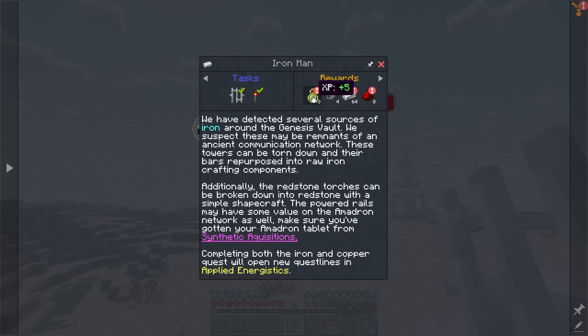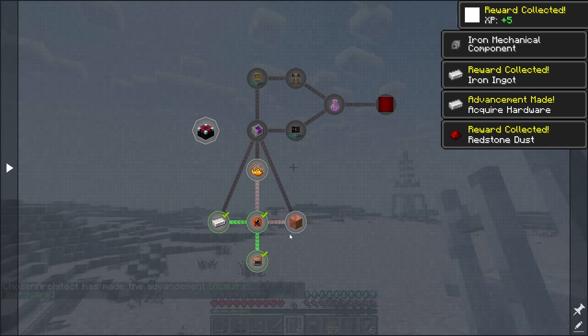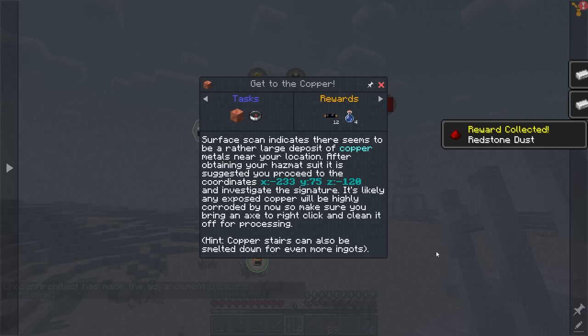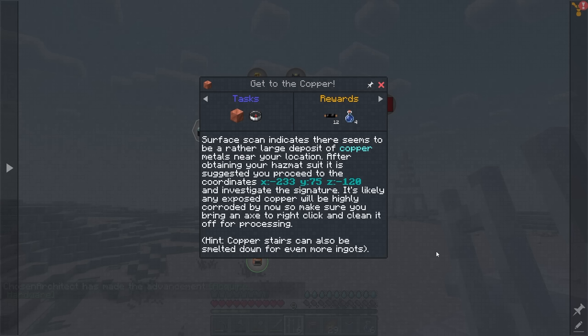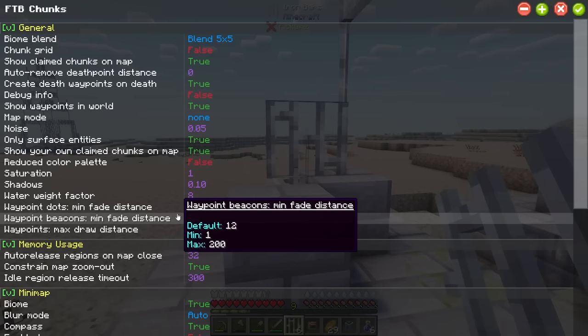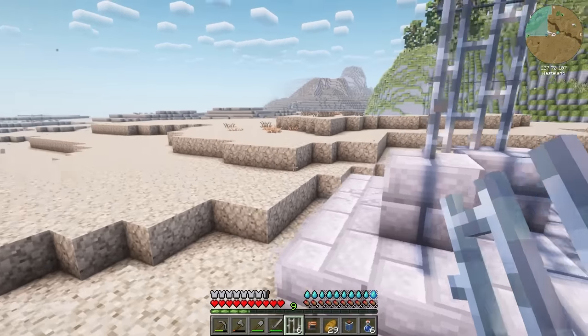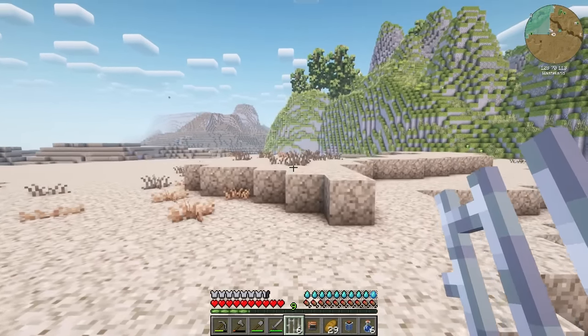That should be everything, and now we get a bunch of stuff: some mechanical components, 64 iron, and some redstone to get us started. The quest mentions the surface scan indicated there seems to be a rather large deposit of copper materials near our location, and it gives us the coordinates we need to find it. It's at negative 233, 75, negative 120. To find that we need to open up our map and enable it — by default it should be enabled. Now I can see those coordinates and should be able to locate where they're at.